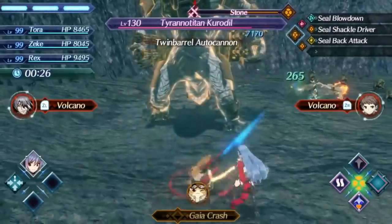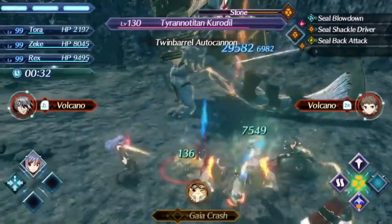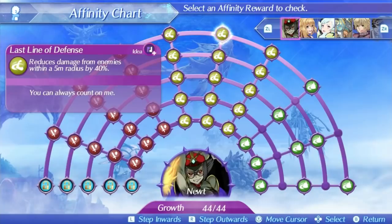A 5 meter radius extends from Newt, and if you are standing close enough to Newt with your other party members, they will also take reduced damage. Look at how much damage I take from this twin barrel autocannon when I'm far away from Newt and see how much damage gets cut when I get closer. This affects all sources of damage and is extremely powerful since it's 40% damage reduction that can be applied to everyone in the entire party. Gorg's damage reduction is only 20% and requires max affinity — this is 40% and the only requirement is that you stand close to Newt. Newt always gets this 40% damage reduction, making her easily one of the tankiest blades in the entire game, especially since she has a built-in evasion art on every driver too. All around this is an excellent skill, but a horrible translation.